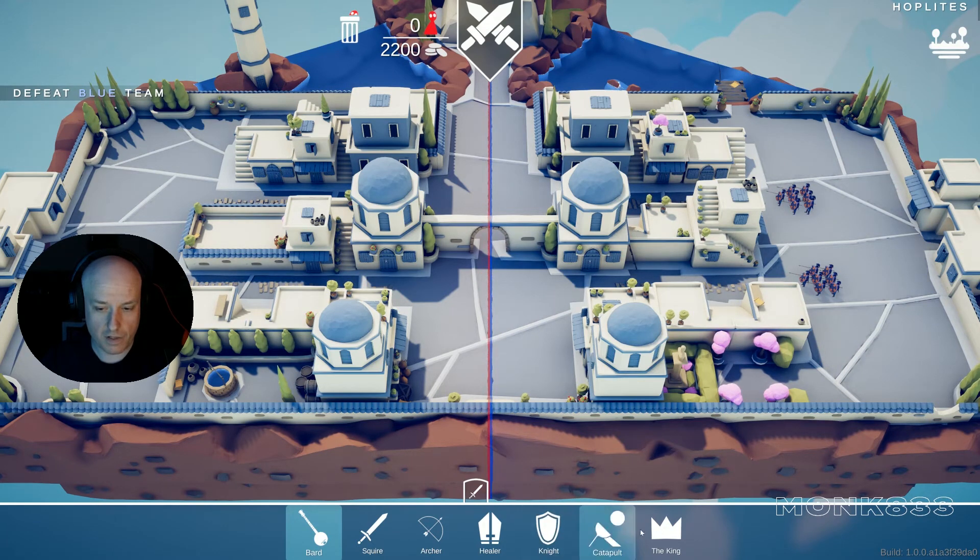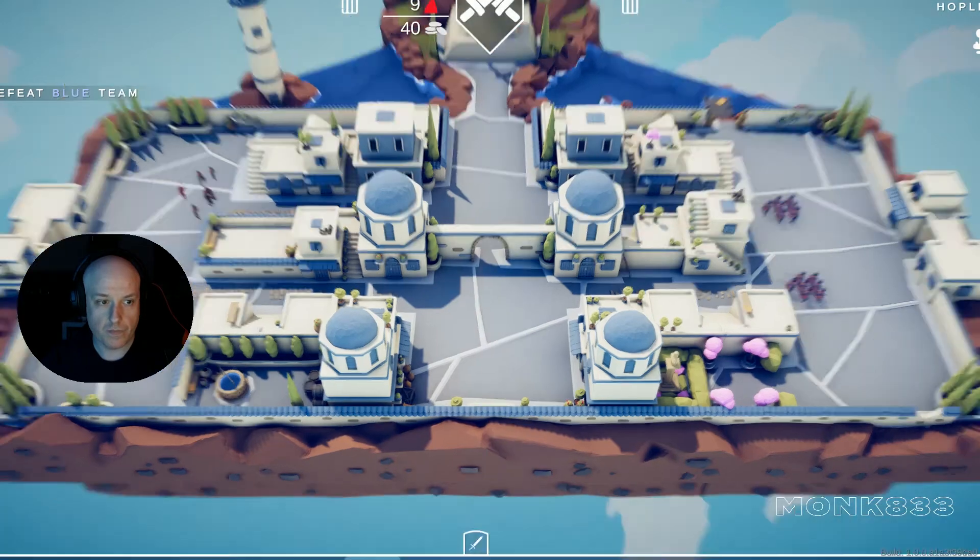Let's see — 2200. I'll go with two knights, same thing, two healers, no archers, squires — two squires for one. 40 left. Put one squire here and we have 40 left. That's it, let's go.